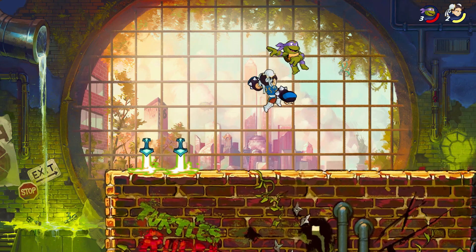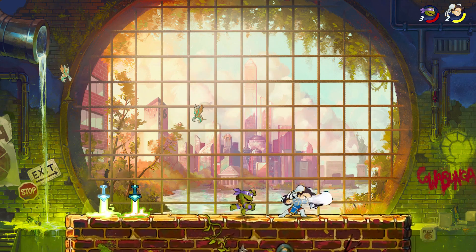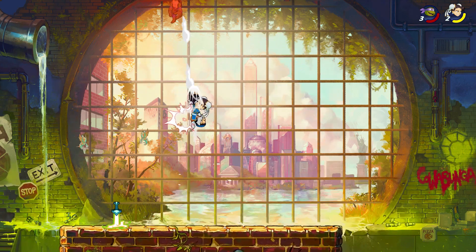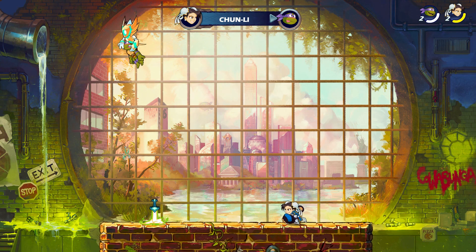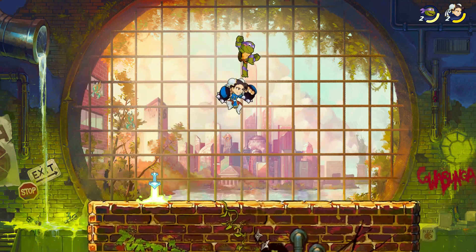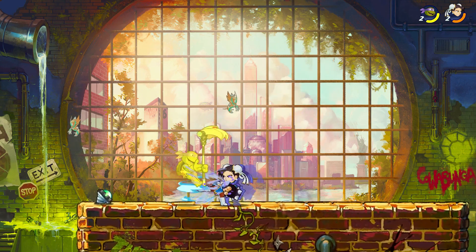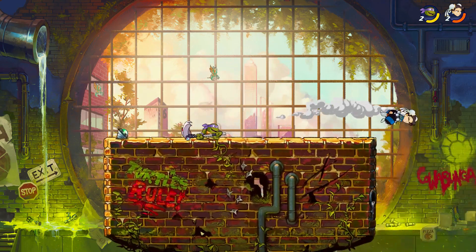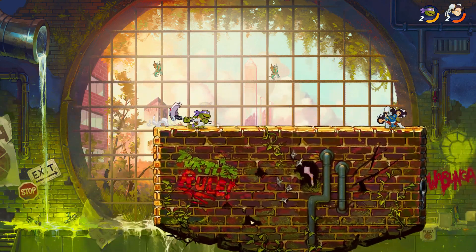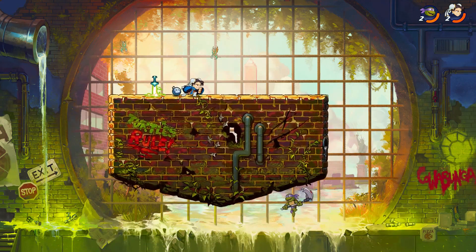People started playing this game and then they really started getting into it when they added all their characters. I don't really know who the first ever guest character was added to this — I want to say it was probably Shovel Knight, but it might be even earlier than that. It could have been Rayman — Rayman Legends characters, because the Viking Lady is there and some other stuff. But Rayman is not in this as far as I know. It's a Ubisoft game, so you would think they would have the rights to it. I have a Mouser Scythe — that's pretty interesting, a nice little Easter egg. He turned his Mousers that attack the sewers into a weapon.